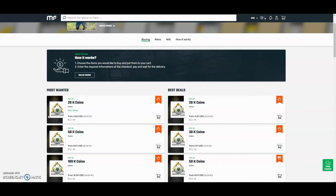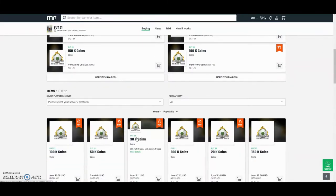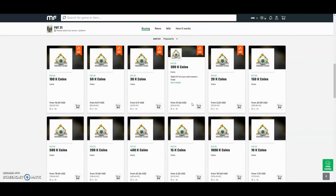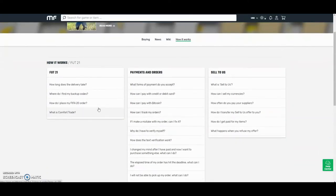Hey guys, check out MuleFactory.com and use the code OWENFIFA for a discount at checkout. They have the cheapest coins on the internet and they also do Comfort Tray which is 100% reliable. They do Xbox and PlayStation and as you can see by the prices here you can tell that they are definitely the cheapest out there. If you want any information on how it works, go on the how it works section and they will be sure to help you. They also have 24-hour support.